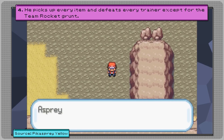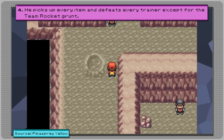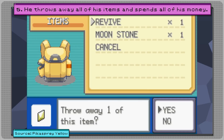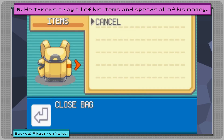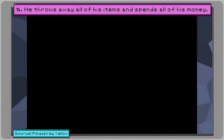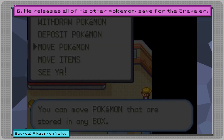Step 4: he picks up every item and defeats every trainer except for this one Team Rocket grunt at the very end of Mt. Moon. Step 5: he throws away all his items and spends all his money — done so he can't buy more Poké Balls to catch other Pokémon, and with no more trainers to fight, he can't get more money. Step 6: he releases all of his other Pokémon, save for the Graveler.